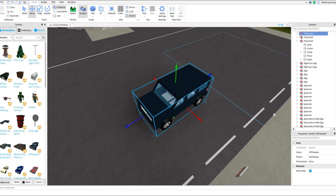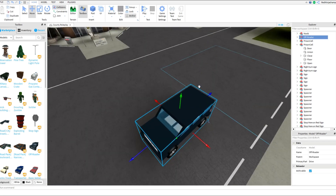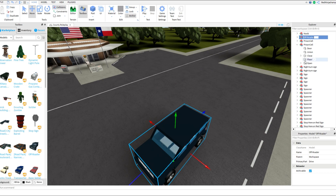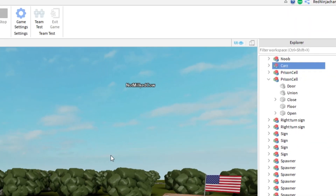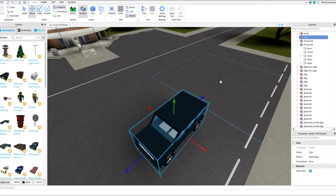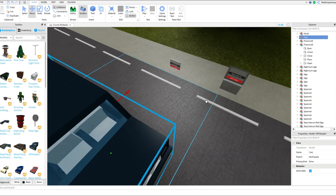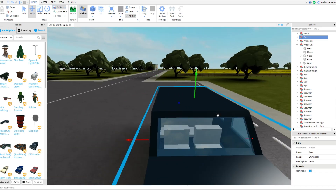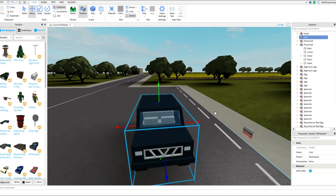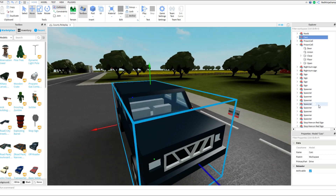Okay, I click on the car and I'm going to name it something. We're going to name it 'Cars' with a capital C. Now, you can't name it anything with spaces — no spaces allowed, which kind of sucks but it is what it is. Just name it something easy, because you have to remember it word for word, letter for letter. If you don't have a good memory, take a picture of it. I'm naming it 'Cars.'